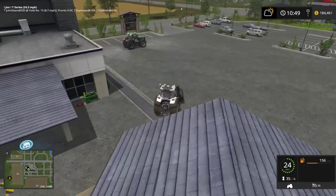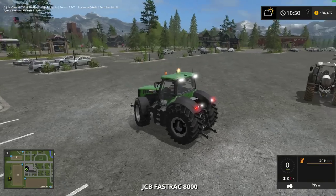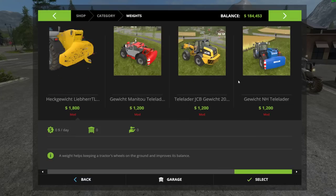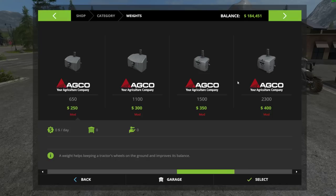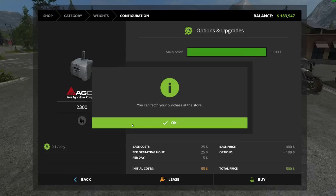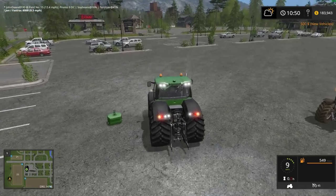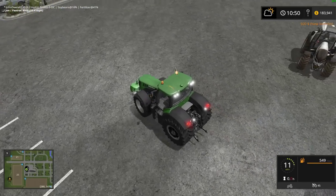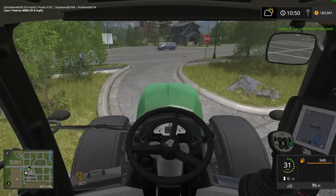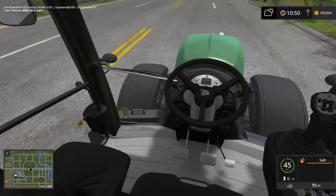I was thinking I should buy a semi, but no — let's just use the JCB, because it's got speed for days. Actually, you know what we need to buy? It needs its own weight. I like the dyeable weights — I don't know why, I just like having all my weights be green. Can you guys tell that green is kind of my favorite color by now?